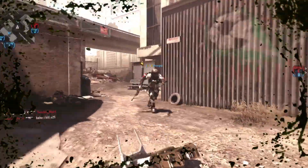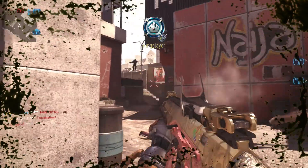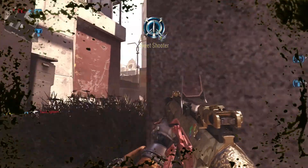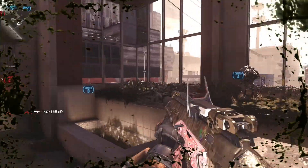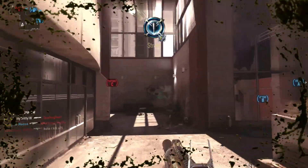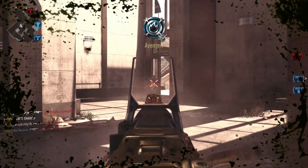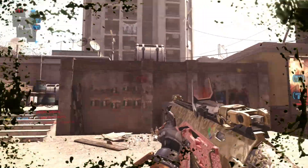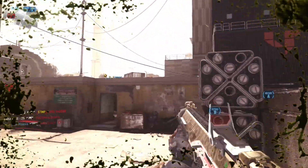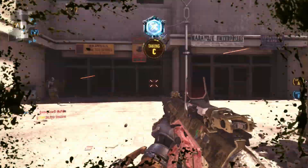Some of the attachments I have on this class: I have the ARX with a red dot, silencer, and extended mags. You could switch the extended mags out for quickdraw or something like that — it may be more useful to get that first shot on your opponent. I did not have quickdraw at that time, or else I probably would have used it. As you can see I still did fine without it. I would definitely suggest keeping the ARX 160 Steel Bite — I really love how it looks and how it plays. It's always a fun 3-round burst weapon in core, and especially in hardcore.